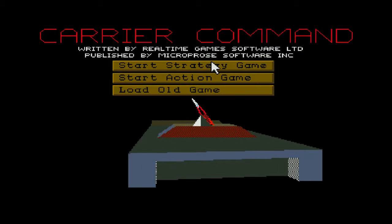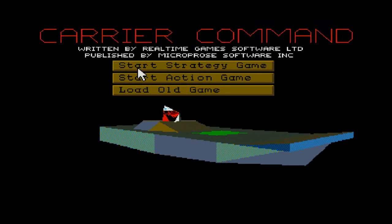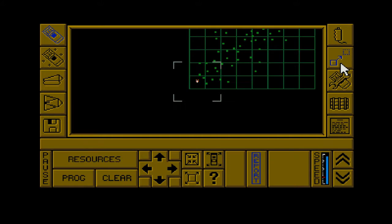So let's start a strategy game. If you start an action game, you start right in the middle of the action as it suggests. It's really quite a tough game. Basically we're on a carrier, there's an enemy carrier, and you have to take over the islands and destroy the enemy carrier.